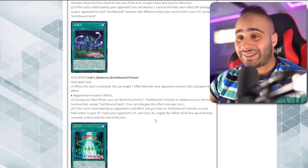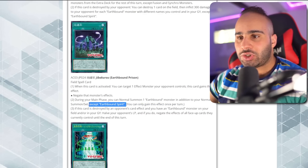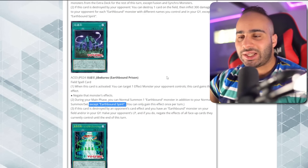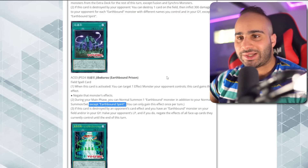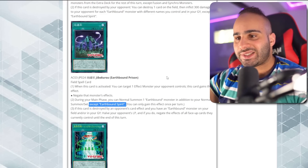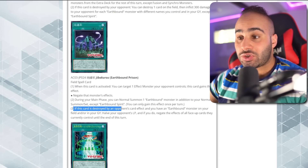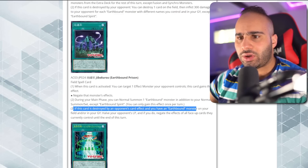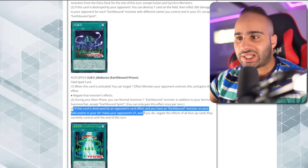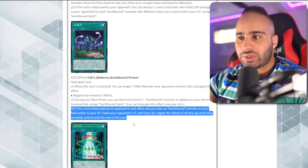Earthbound Prison — when activated, you can target one Effect Monster your opponent controls; this card gains that effect to negate that monster's effects. During your Main Phase, you can normal summon one Earthbound monster in addition to your normal summon. They should really just errata Earthbound Spirit instead of including the exclusion text on every card — like they did with Frog the Jam or Cyberstein, whose real name is Mechastein. You can only gain this effect once per turn. If this card is destroyed by an opponent's card effect while you have an Earthbound monster on your field and/or in your grave, halve your opponent's life points.